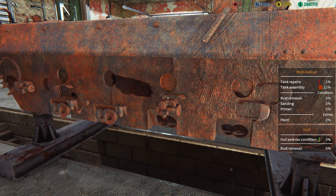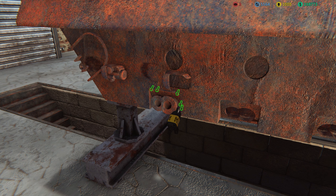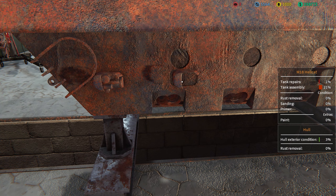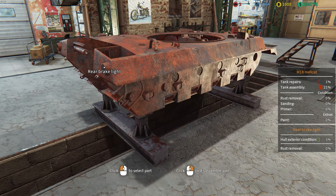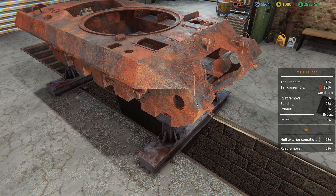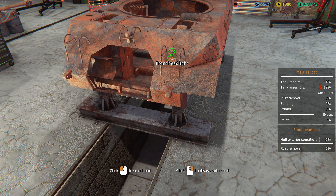All right, let's take off the guide roller and the guide roller support. Normally you document everything, take pictures of everything, then get out and take apart every individual part as carefully as you can. In that process — come on, don't get stuck on me — I hate it when bolts get stuck. Then you'd restore all the smaller parts and do the bigger parts after that.